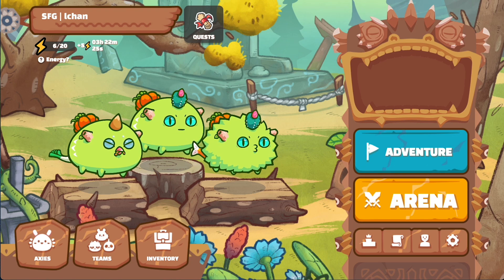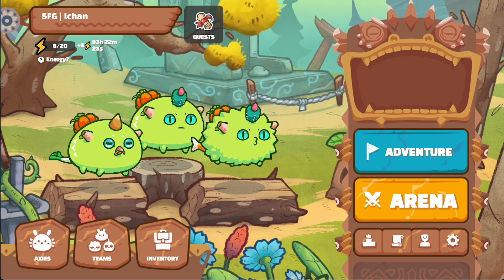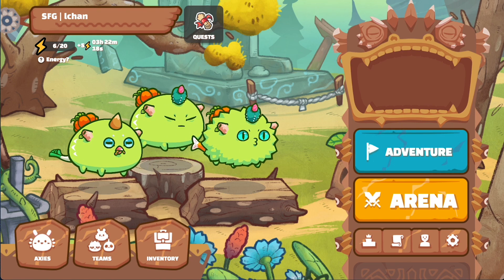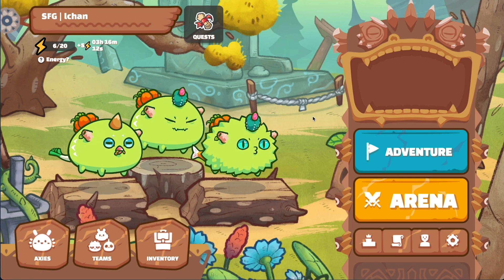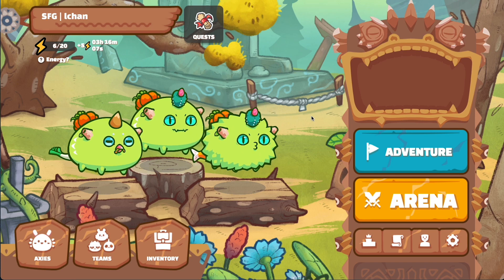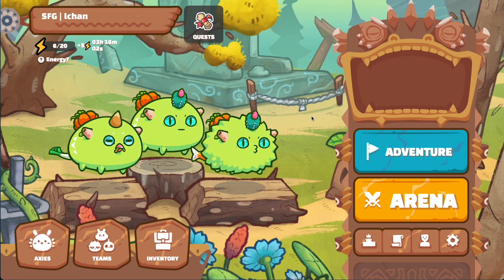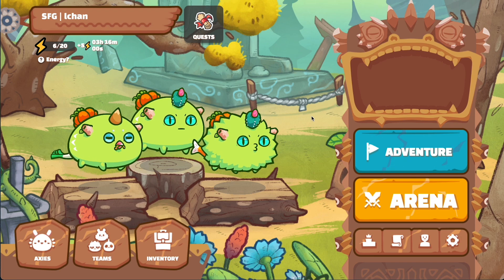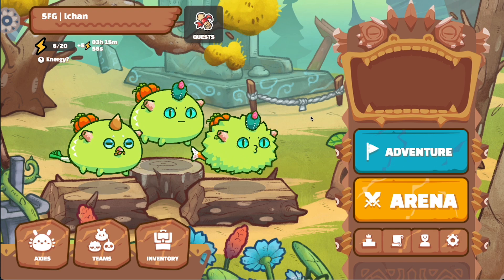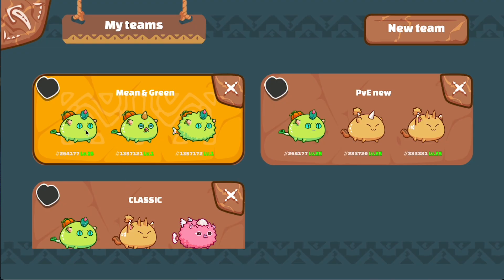For this video, I'm taking an all plant team with me into battle. I want to give a shout out to one of our scholars or guppies at SFG, Mr. Meow, for this great idea. So before we head into battle, I want to go over my all plant team. I named this team Mean and Green because they're plants and they're all the green color.